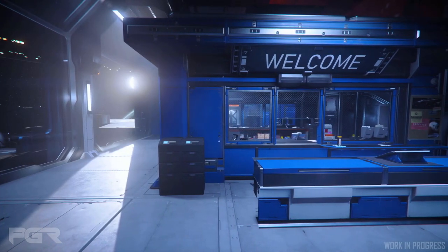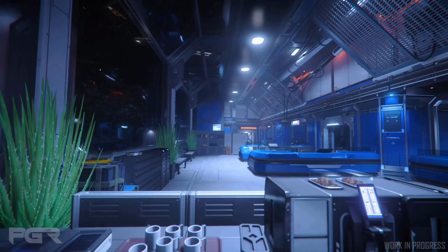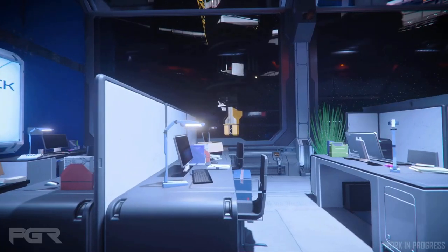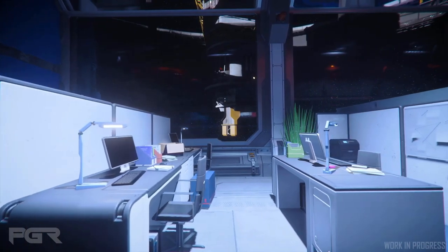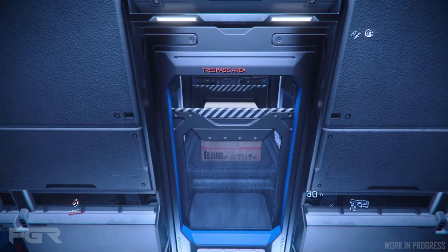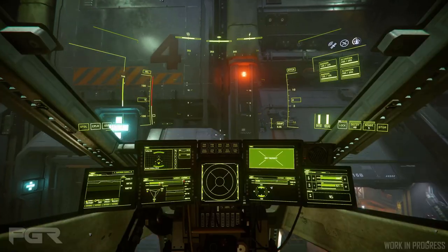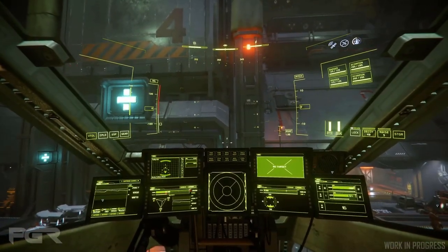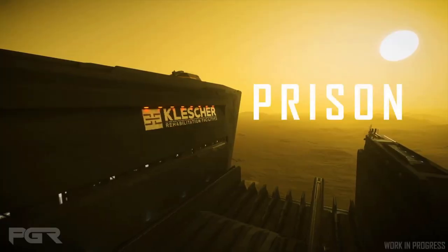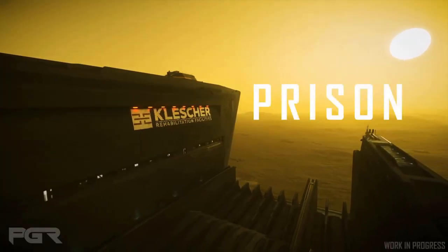They continue to add visual updates to the security post system in 3.18. If you get a crime stat of 1 or 2, the game will permit you to enter space stations and landing zones to allow you to pay off your fine. NPC security will not be hostile towards you but will remind you to pay off your fine. Fine kiosks will also allow you to surrender to law enforcement for a 20% reduced sentence.